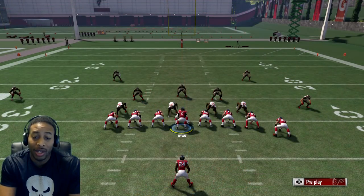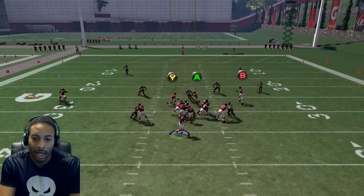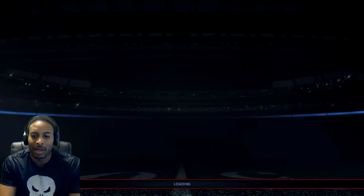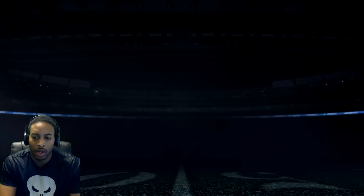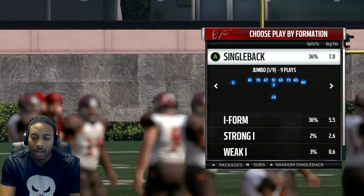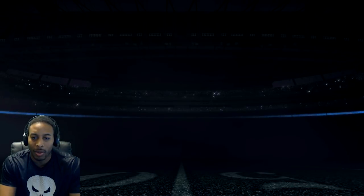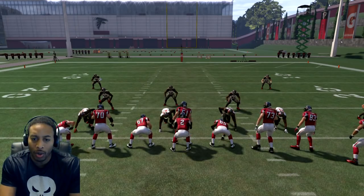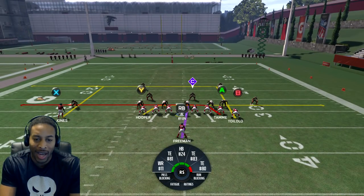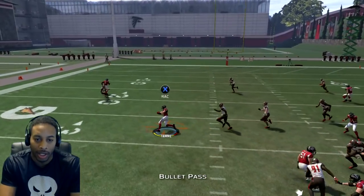And then this is the only pass play you really need — the double cross, or inside cross. Let me go back and get the play again. You want to be on one of the hash marks when you do it. It's going to be single back jumbo inside cross. You really want to re-spot the ball. If you catch the computer in a bad defense, just run it again. Right here, he's jamming Julio — he might not let me throw it to him, so I'm going to throw it underneath. Boom.